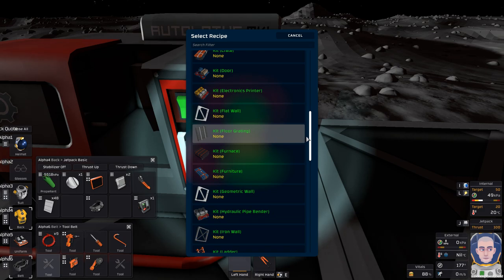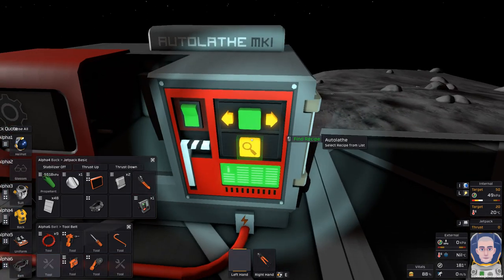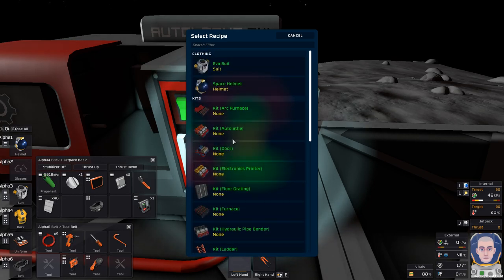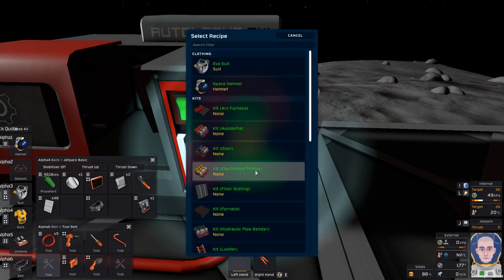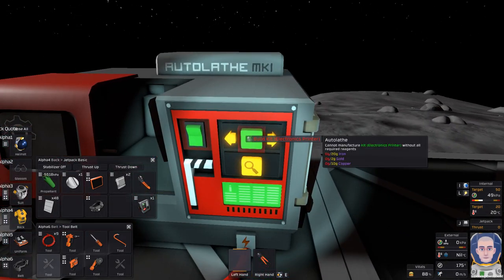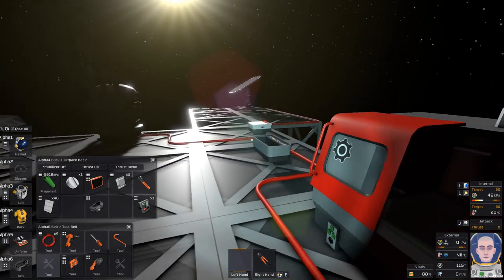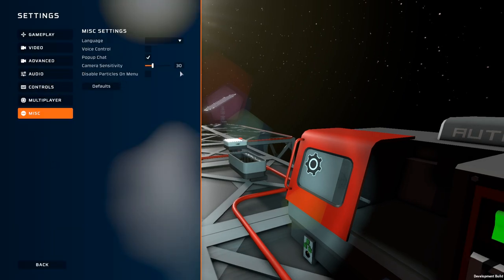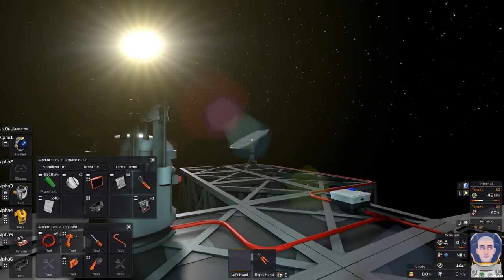I forgot to do something — hang on, okay that seems to have fixed it. Going into recipes: I don't actually see the cladding, which tips me off that I need to research it. We have everything here; we do need to get the research machine going pretty quick, which I believe requires the electronics printer. The electronics printer is going to need copper, iron, and gold. My mouse sensitivity is a little high — in this game you have to go to Misc and it's actually camera sensitivity, not mouse sensitivity.